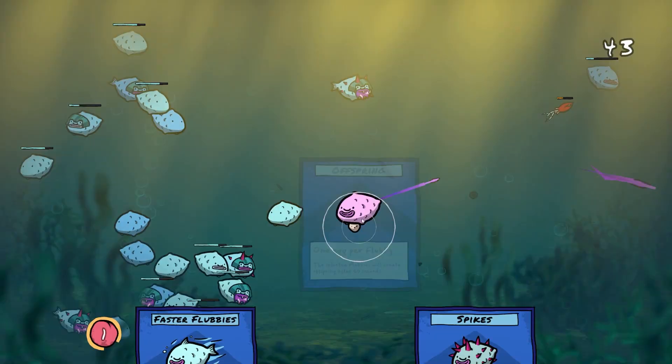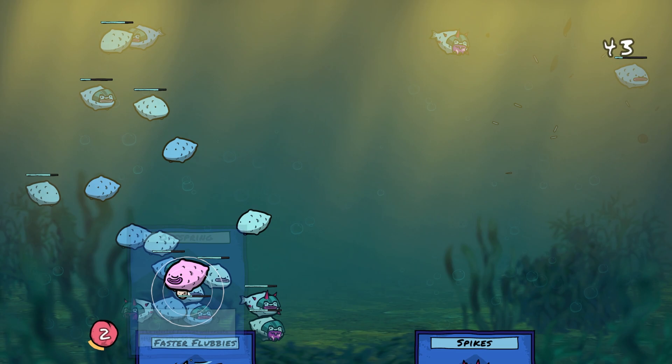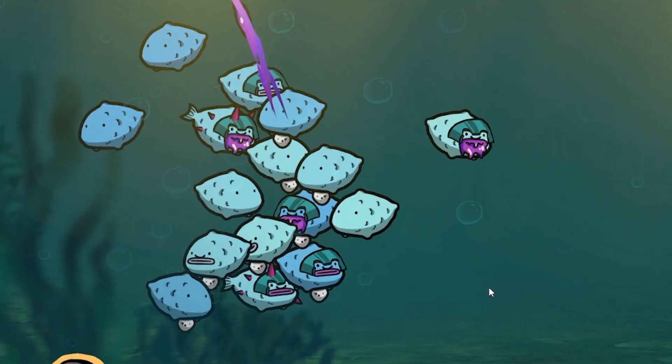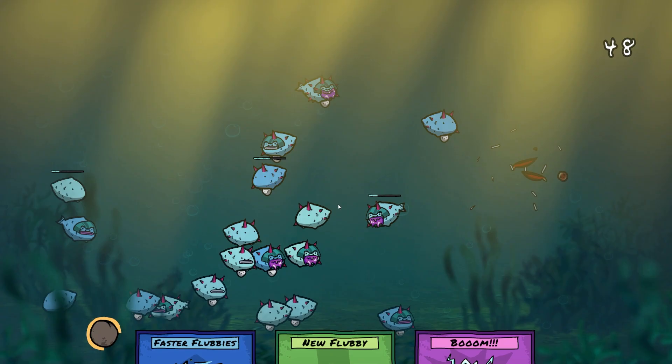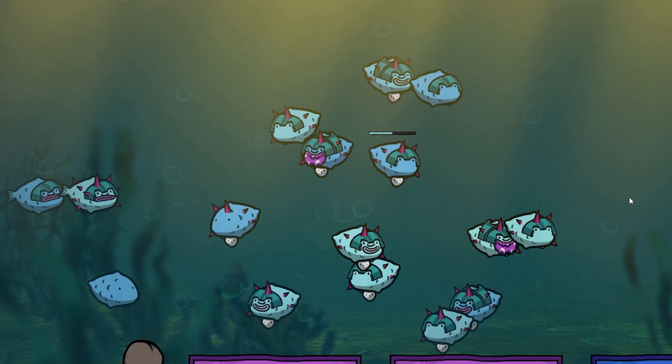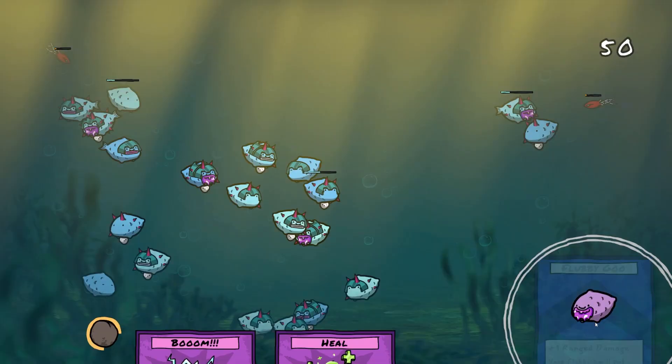Let's get some more Offspring on the go - we've got five, so we're going to get five new baby Flubbies. I'm then going to heal a lot of these guys because they are in a bit of pain. Look how many eggs we've got. I feel like a lot of these guys should be spiked - they look a lot cooler with spiked hair. And you three can have some eggs.